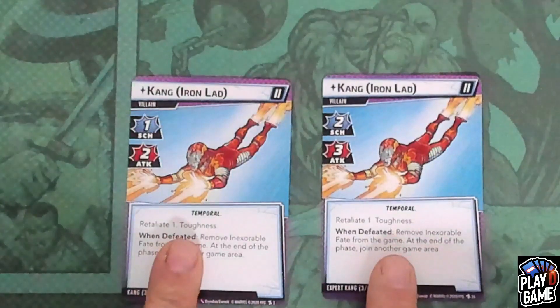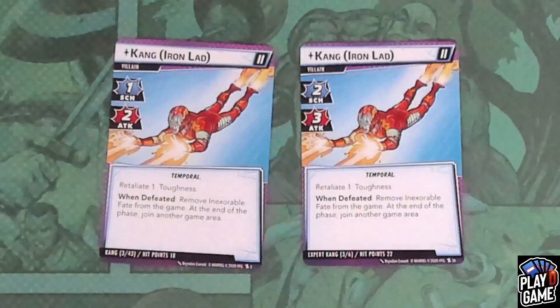Then you might fight the Kang variant Iron Lad. On Standard, he will have a scheme of one, an attack of two, Retaliate 1, and Toughness. On Expert mode, he will have a scheme of two, an attack of three, Retaliate 1, and Toughness. And that is Iron Lad.